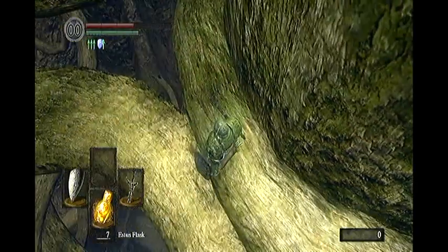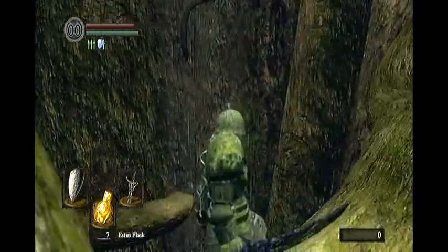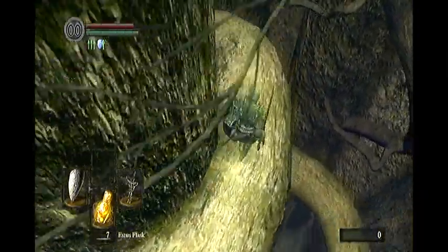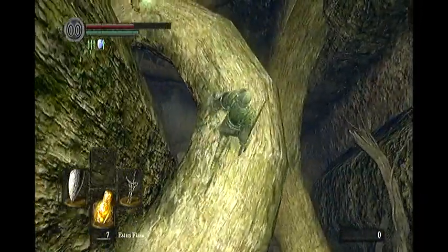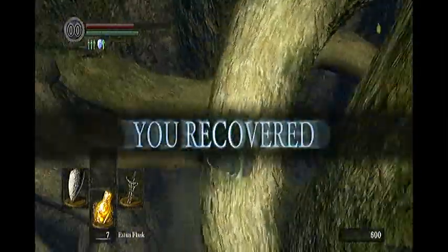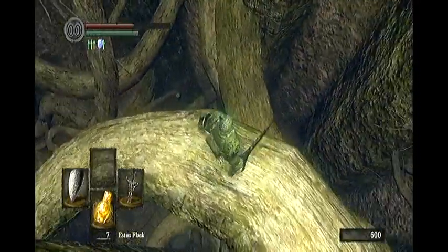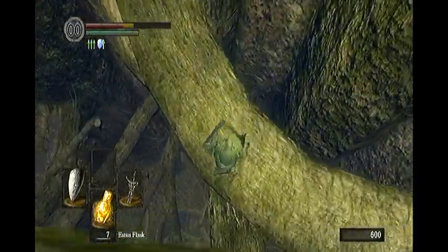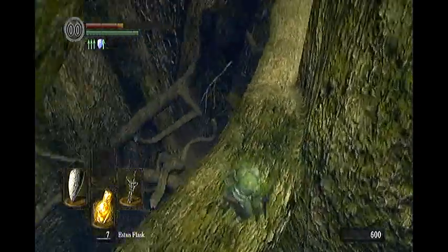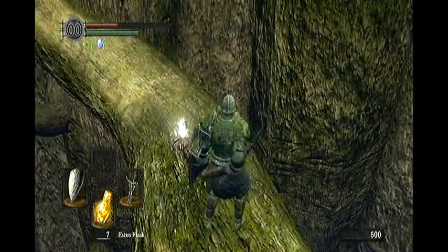I have used this guide myself just to test it out and it seems to be working quite well. As long as you're following it on screen you should be doing fine. Basically the key to success here is to look down. If you look down you will see platforms. You can't walk down to these platforms so what you have to do is drop and roll. Therefore it's a good idea to have at least 10 Estus flasks as there is a lot of dropping and rolling.